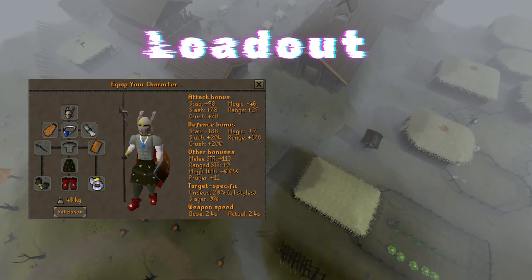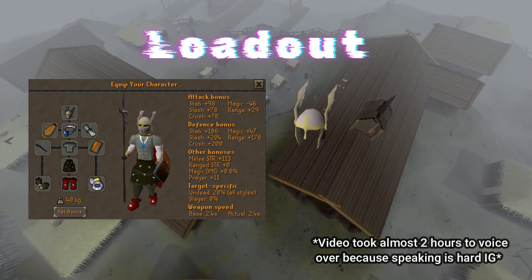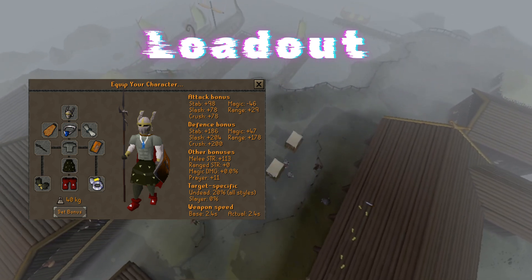Just copy what I have here if you can, and if not, you can swap the face guard for a helm of Nis — I don't know. Bring your best stab weapon. I bring the hasta.